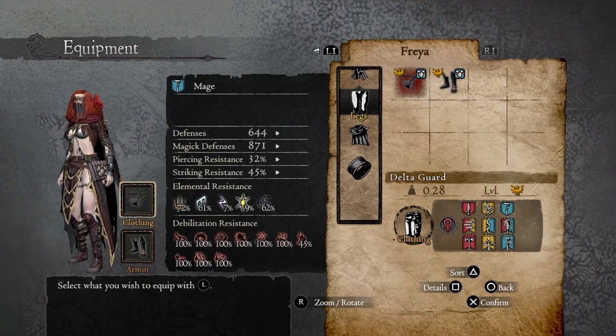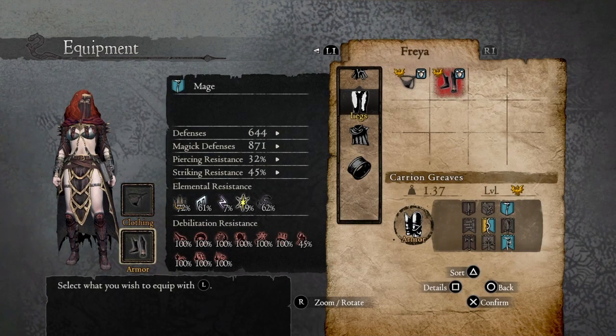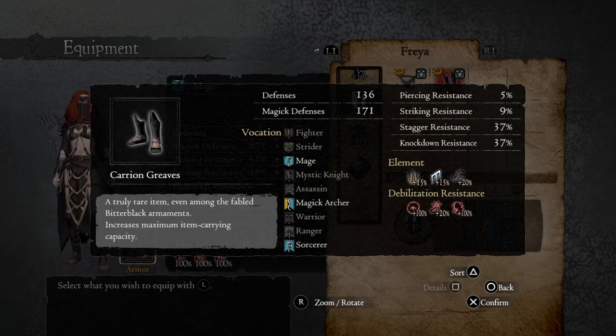For the leg clothing we're using the Delta Guard, which increases defense dramatically and has very good resistance. And for the legs we're using the Carrion Greaves with the effect that increases maximum item carrying capacity, meaning this pawn is able to carry an additional 20 kilograms before it gets over-encumbered. It's always very light, which is helpful when you want to use your pawns as beasts of burden.